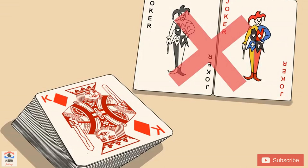Discard the Jokers. Expect a standard 52-card deck to also include two Jokers. However, you won't need these to play Tonk. Weed them out from the deck and set them aside before you begin.